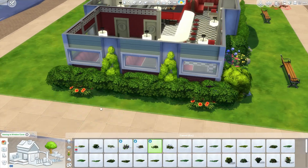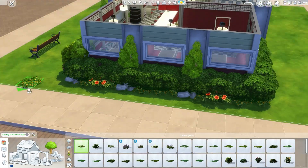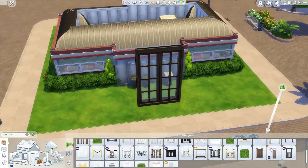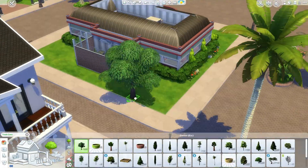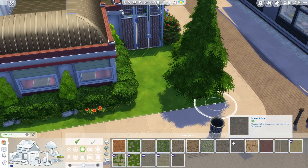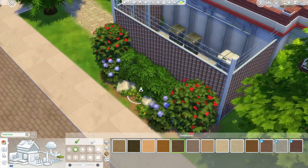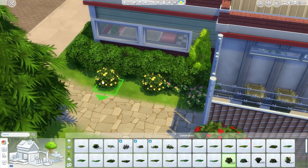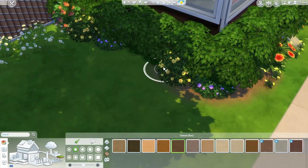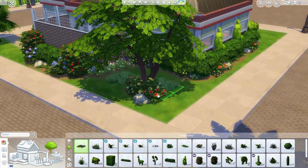Now going into the back, I put in a dumpster and just the standard gate — a little employee access gate where employees can go in and loiter around. Adding a few of those little pea bushes from Get Together — whenever I put those in a lot I always think about sims going back there to use the bushes, which kind of makes sense since you only have one toilet in this build. If your restaurant is very overloaded one night and sims have to go, maybe they just use the bushes instead.